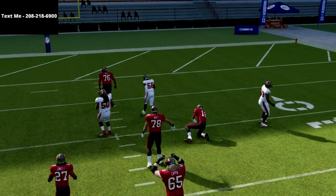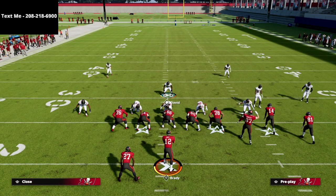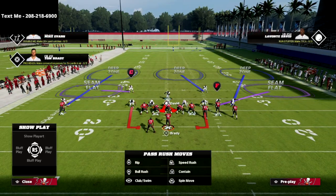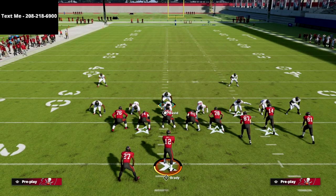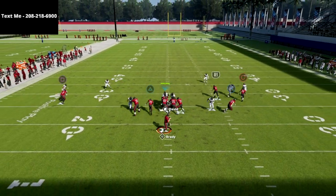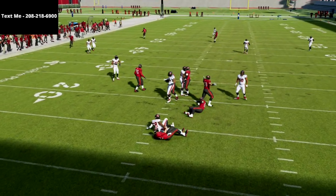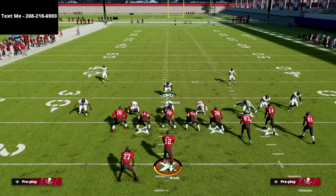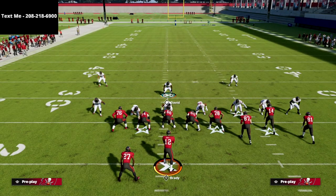Here's a pro tip I don't think people talk about very much: set up the same pressure — QB contain and pinch your linebackers — but then re-blitz the right side linebacker. Give him a blitz angle, and the reason you do that is because it's going to make him come completely free at the quarterback much more consistently against a five-man protection scheme.